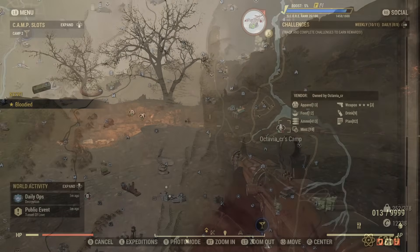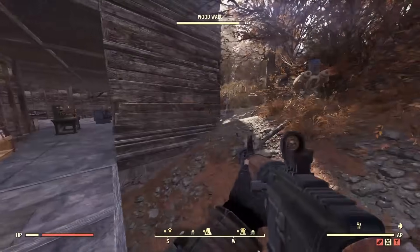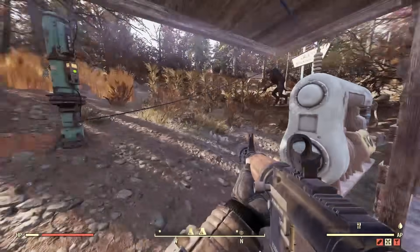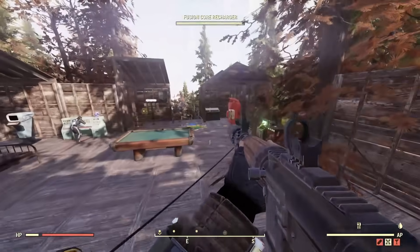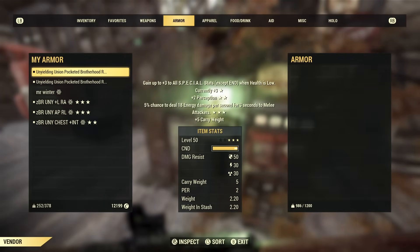Especially early on, before people start unlocking all the mods they want. If you unlock one of the recipes for a great prefix, you can then craft the mod boxes, which all have different crafting material requirements. Some are pretty simple, some are more extensive and use materials or items that are harder to get. Either way, if you want to build up your caps, this is pretty exciting.